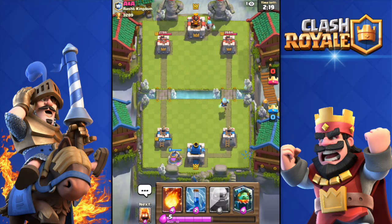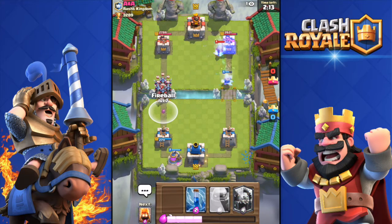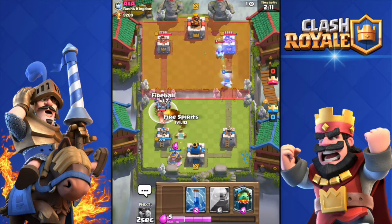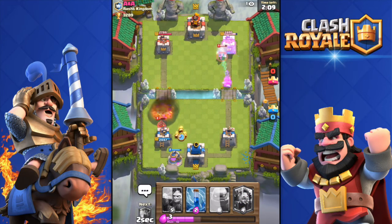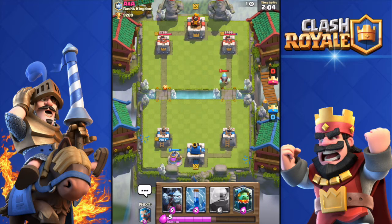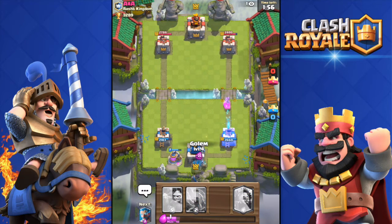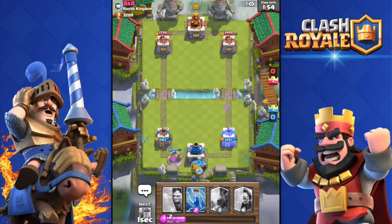He throws in an ice wizard too — I'm just waiting to fill up my elixir. He's pushing with minion horde and a hog rider — I'm going to throw a fireball and some fire spirits. That's enough — killed his hog rider. Now I think it's time to drop the golem.